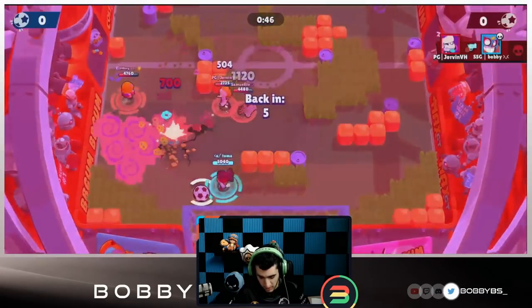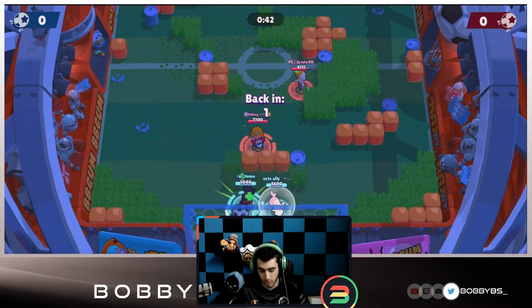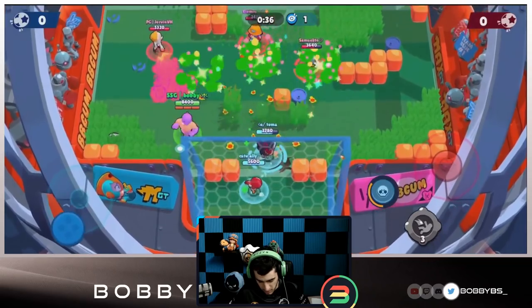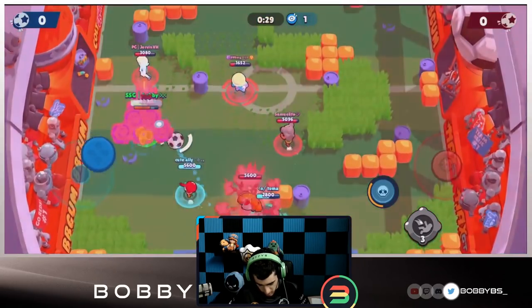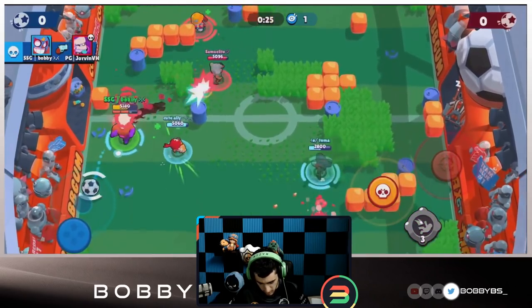I'm going to jump here looking to get a couple hits - I'm not going to get any kills but I wanted to give Toma some time to clear the ball. Someone's going to clear it and put a hole right in front of our net, which is pretty toxic - we definitely don't want that. I'm going to pass the ball to EMS over there to waste a shot; Toma gets the stun off.